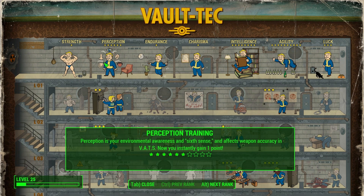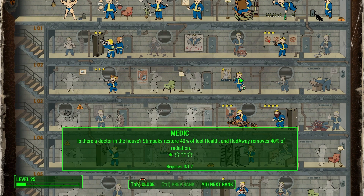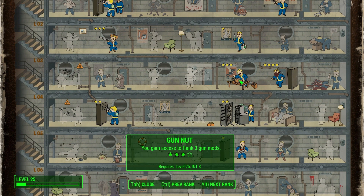In Perception, you want four points. I know I have more than four here but I'd recommend only four. So: Locksmith at rank 4, Awareness at rank 3 if you want, Rifleman maxed out, and Pickpocket at rank 1 — maximise those out. The recommendation is to leave Pickpocket until later in the game once you've maximised your Sneak. In Intelligence, put five points in and grab Medic if you choose — maybe not. Gun Nut is absolutely vital to access weapon modifications and to put suppressors on your weapons.